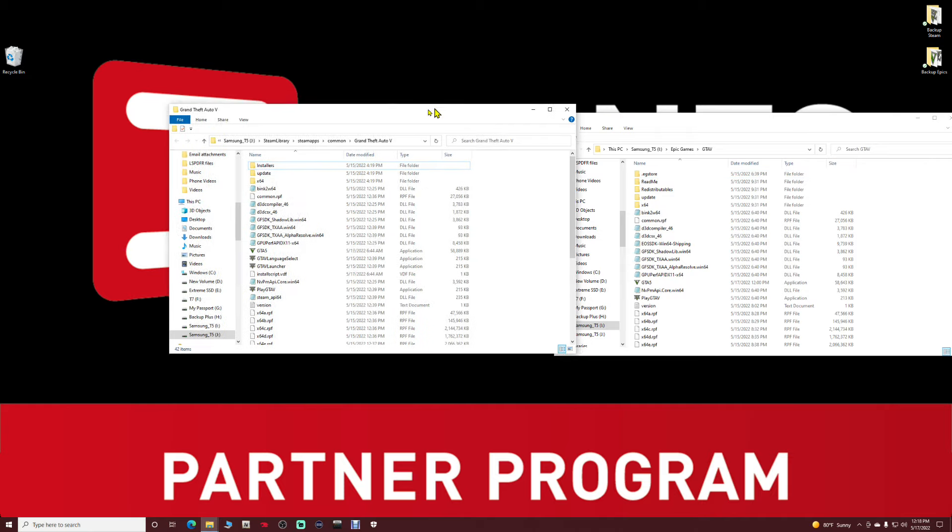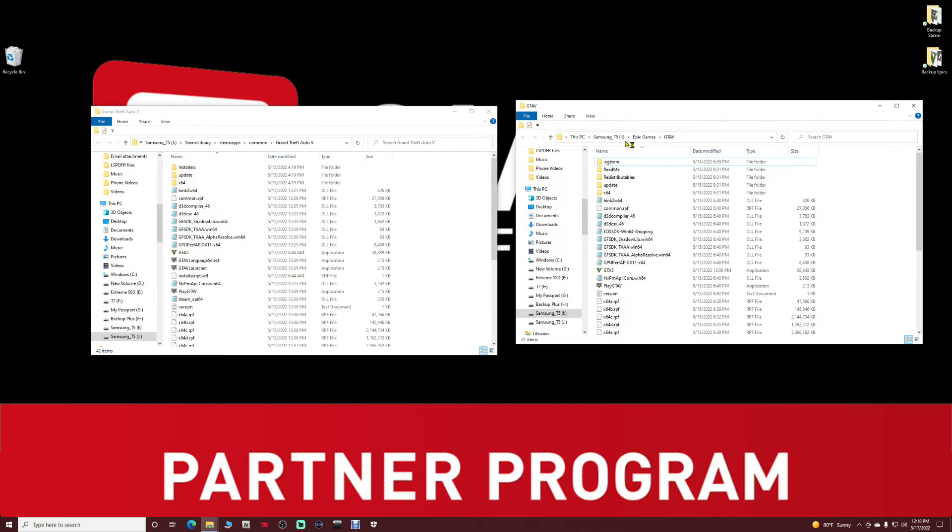If you highlight the GTA5 exe, we are now going to be on version 26.28.2. That is my Epic game directory. On Steam it's the same exact thing — version 26.28.2.